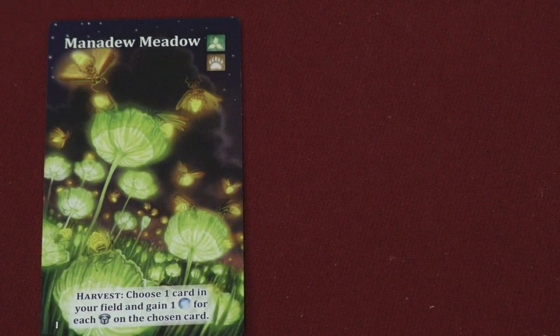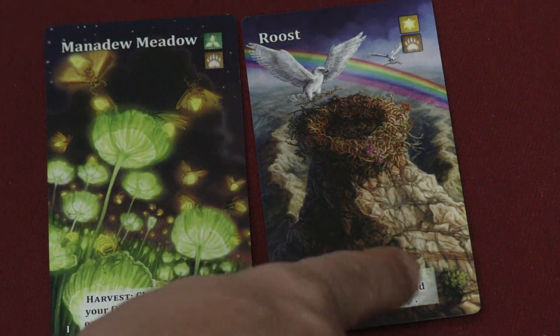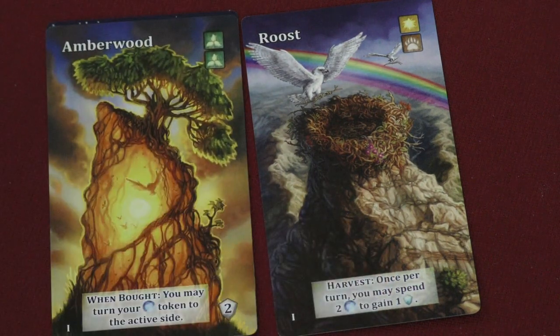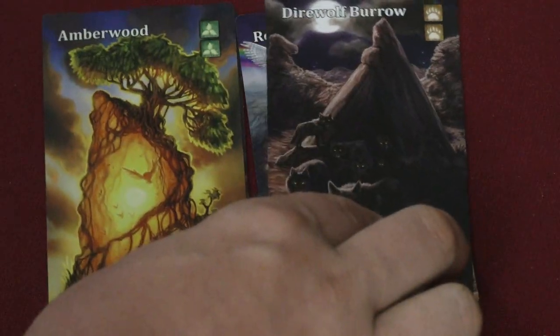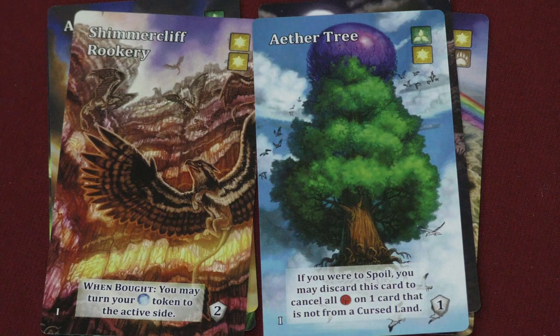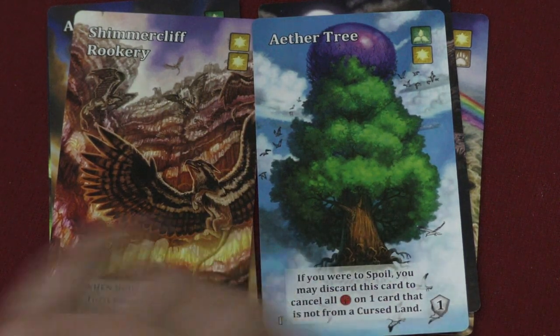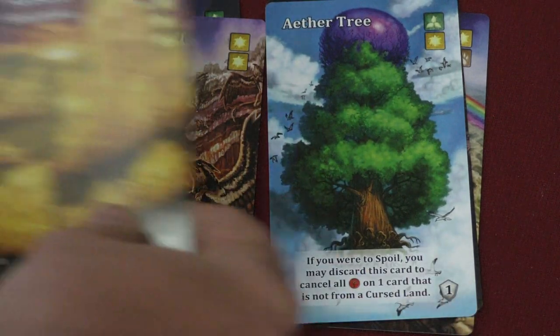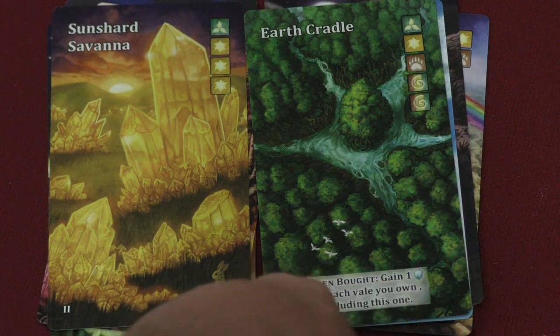Now let's look at the veil cards — there are several level one and level two veil cards in the set. Some level ones let you choose a card in your field; once per turn you can spend two to get a point. A lot of them give you a special ability when you buy them, such as flipping a token to the active side. One lets you discard it to cancel all of something on one card that's not from a cursed land, and it's also worth a point.